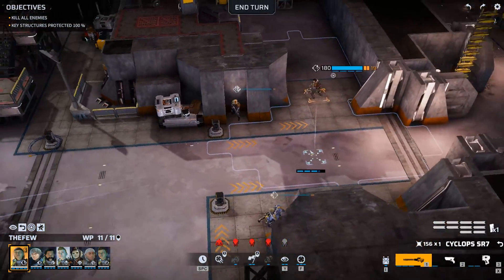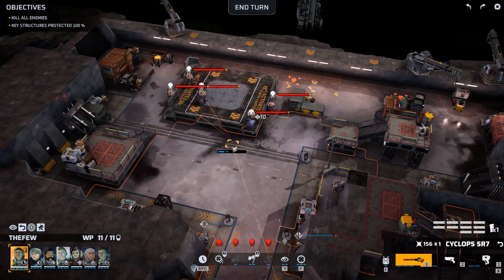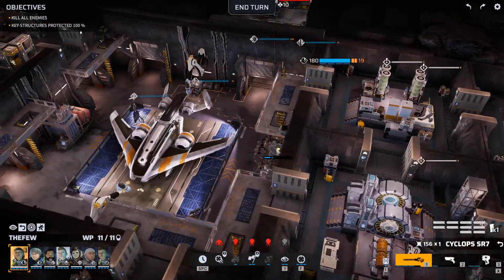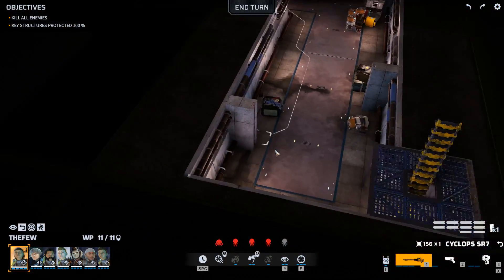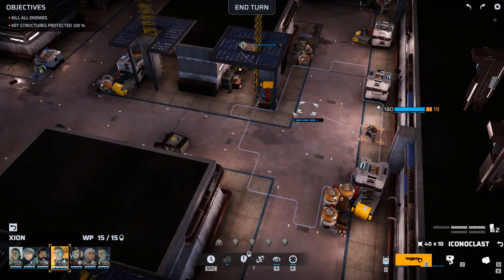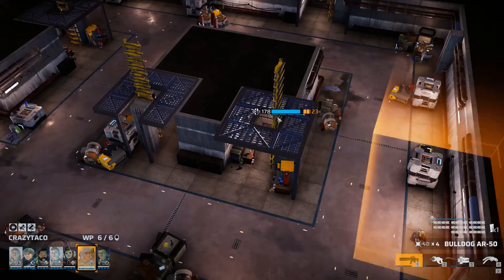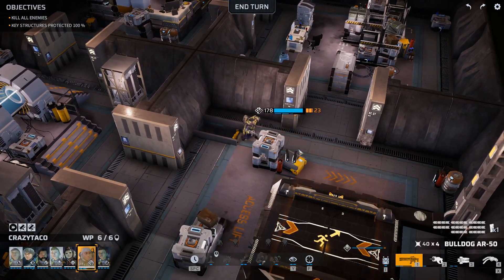I'd like to take out the triton right away so it can't spawn mist. I'm also not sure what the key structures are exactly. That's quite a large second story - structures on the second or third story. Is everything at that access lift? Because otherwise that makes the base defense really easy if they started on the complete opposite side of everything.